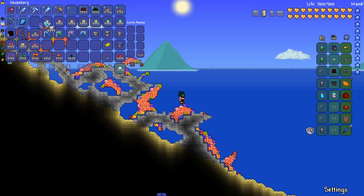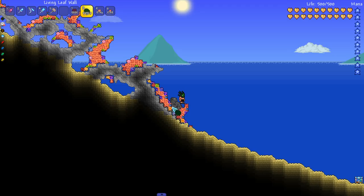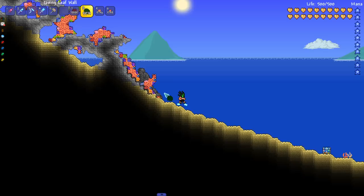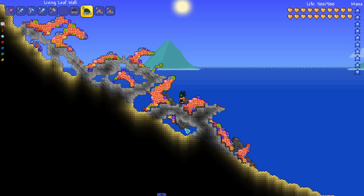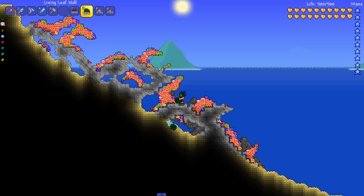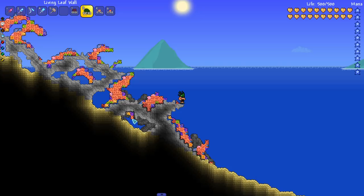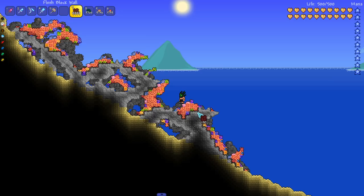Next we're going to start placing the walls. I'm going to grab some white paint with my paint sprayer and some living leaf wall, which kind of emulates what the stone looks like. Bring this up a little bit past any of the areas of the coral reef you want, just to give depth to the entire build. Also don't be afraid to leave gaps between the walls in certain places so that light can come through — you want to still be able to see any caves once we fill the area in with water.